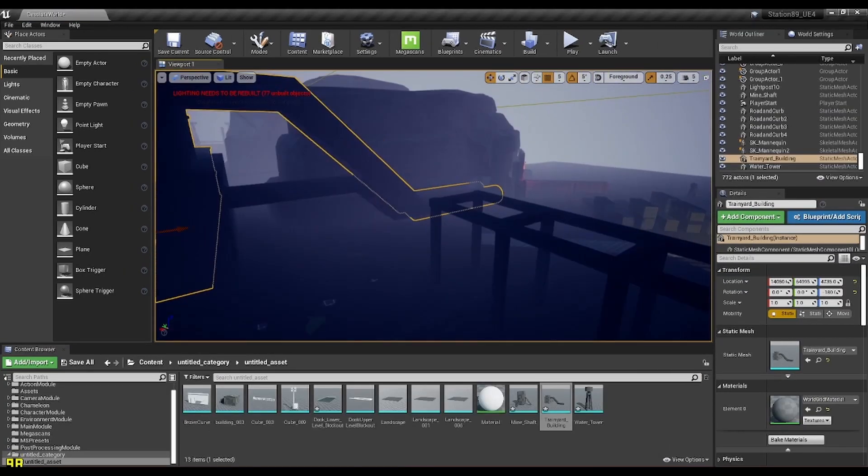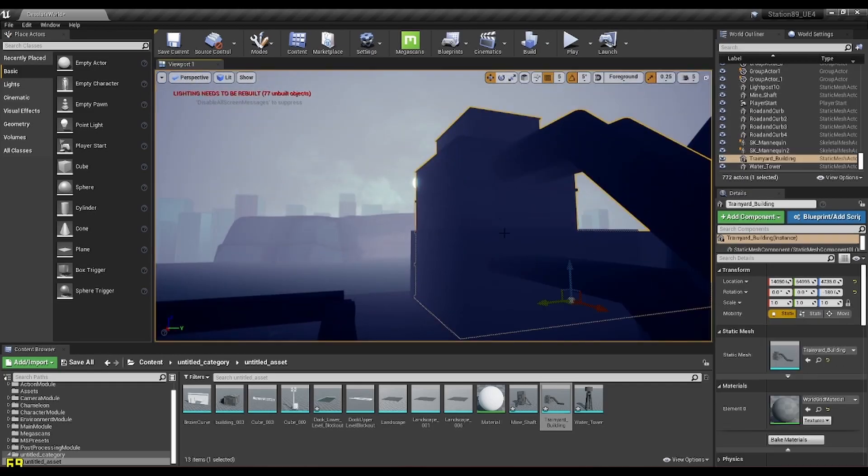I then moved on to creating a few basic assets that are just meant to be background filler for the time being. Now for the fun part — character modeling.